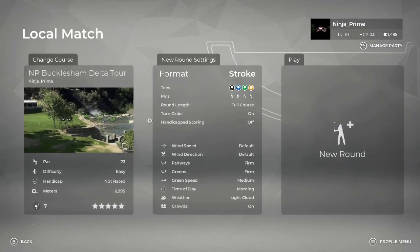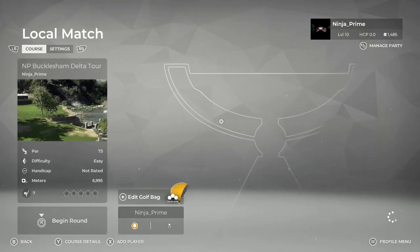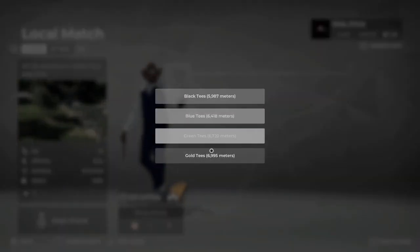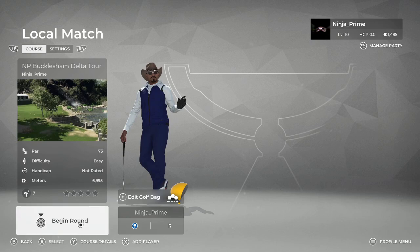Let's play a local match. Bucklesham Del Vator is quite a nice one — one of my recent ones. I'll just play a new round. Let's play this from the blue tees and let's begin the round.